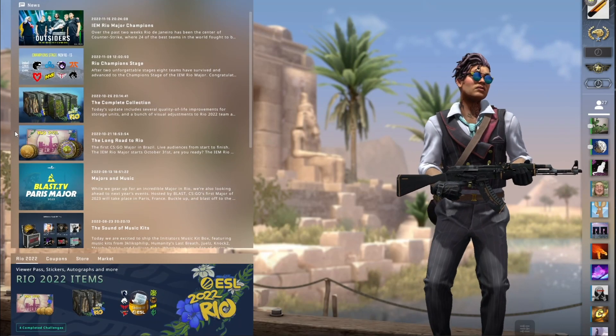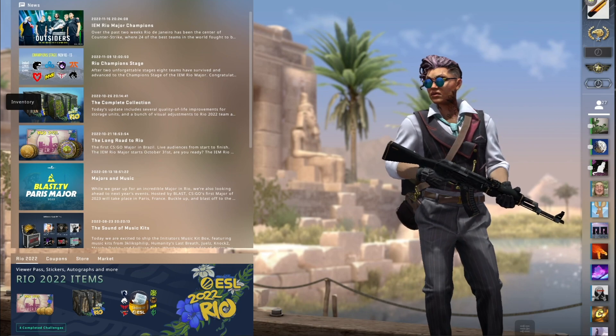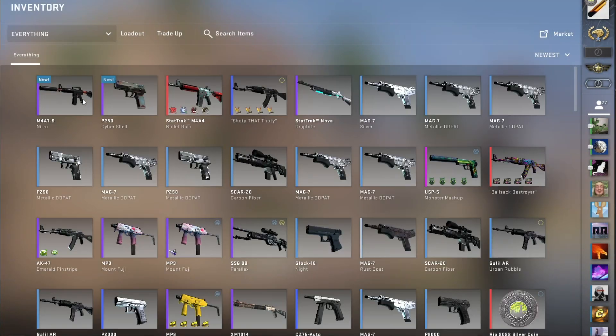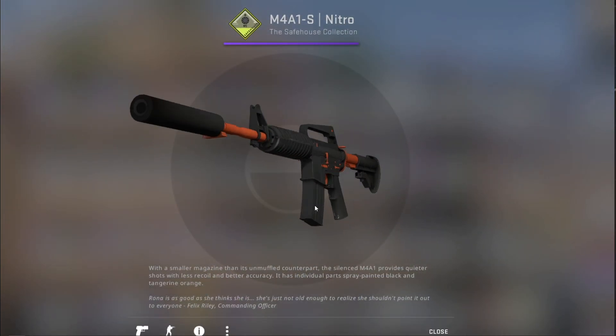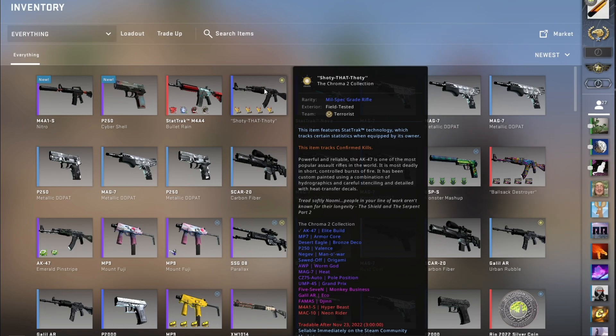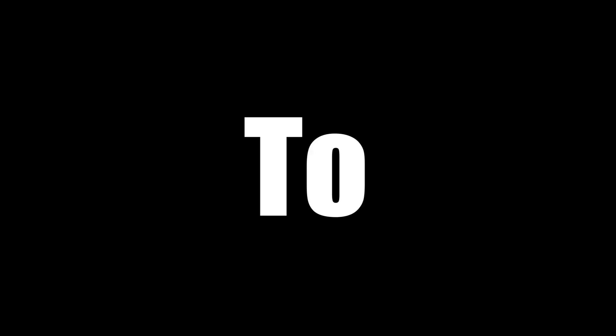Oh, no — glitch again. Please no Nitro and I am happy. Of course it's the Nitro — what else would it be? So we failed all three trade-ups. That's a bit painful, but it is what it is. This AK will have to wait until I give it away, but eventually I will give it away — just hang tight and it'll happen. I hope you guys enjoyed it and I'll see you in the next one. Subscribe to TechSavvyScientist for ultimate luck.